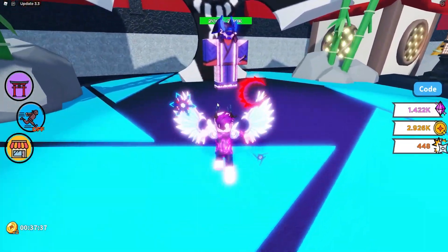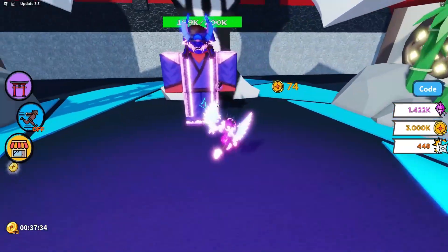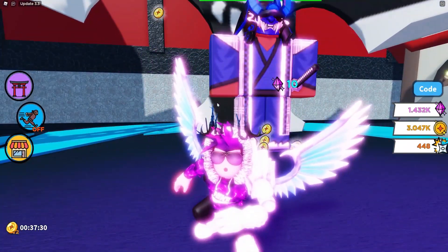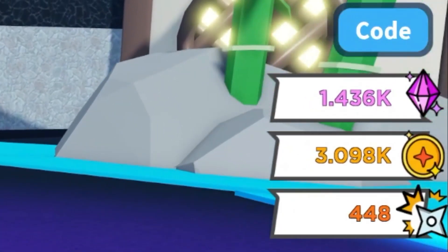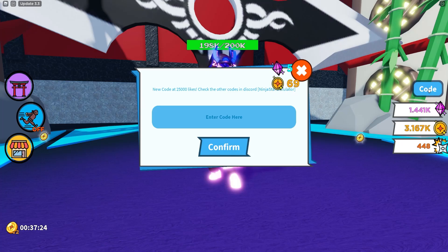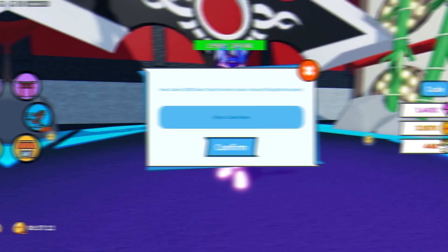Alright, let's get into the codes. If you don't already know, in Ninja Star Simulator, to claim codes you're going to want to go to the right side and click on where it says 'code.' The code menu will then come up. These codes are in no particular order, so let's just get into it.